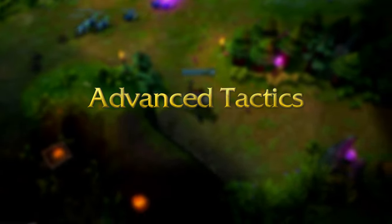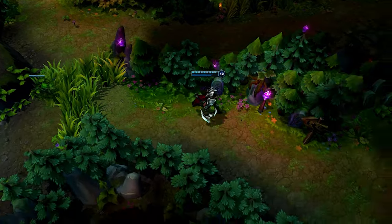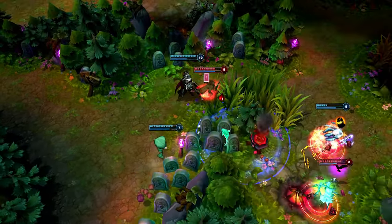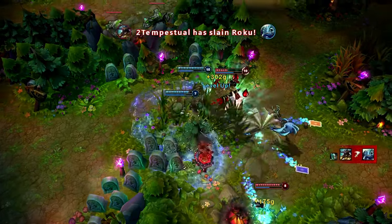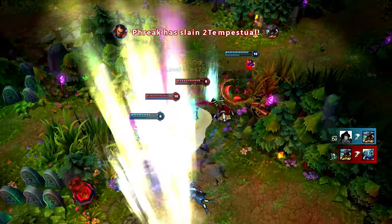Darius is most potent right after Decimate hits rank 5, so look for any nearby fights once you hit level 9. As I see Twisted Fate attempt to run, I use Apprehend into a Decimate, attack, Crippling Strike combo. I keep pace and pick up the kill, running from Crowstorm until it ends.